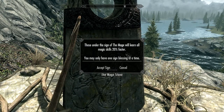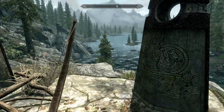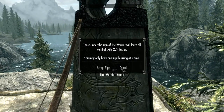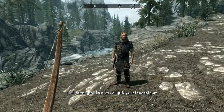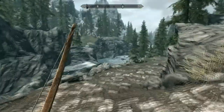The mage stone helps you learn magic skills 20% faster, but since I only use a little magic skill, I usually go with the warrior stone, which helps you learn all combat skills 20% faster.